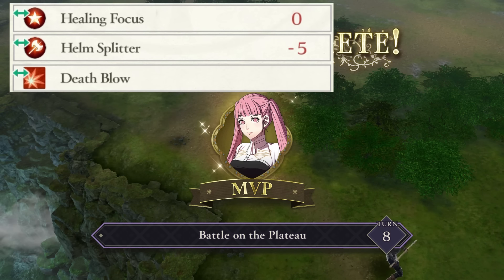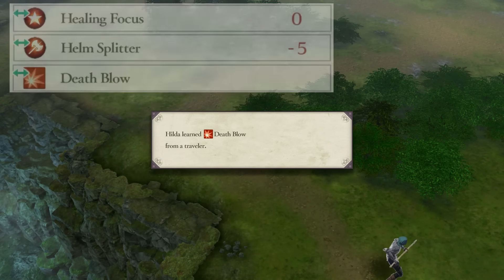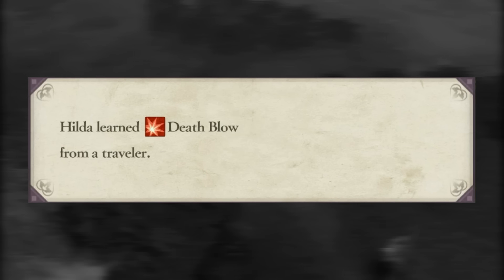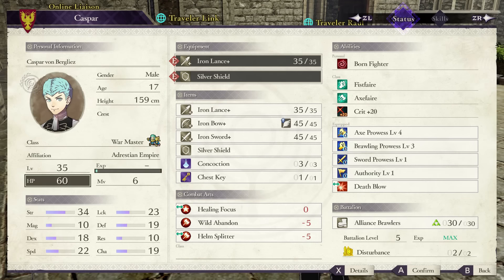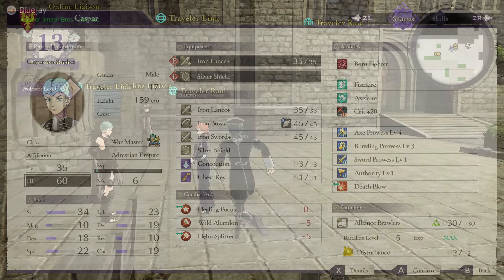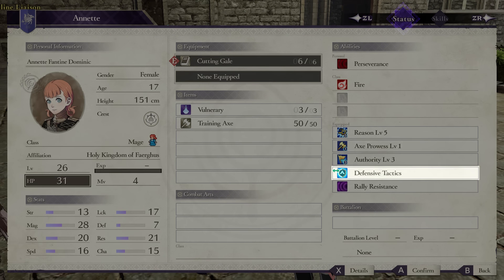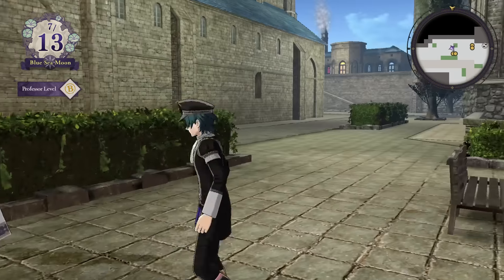But how do adjutants benefit the host unit? Let's first address how adjutants gained from online travelers can teach your host unit abilities and combat arts instantly, even if it's outside of their acquired class promotions. My good friend and fellow Fire Emblem YouTuber LinkKing7 has graced my presence with his frankly weird Caspar build — Authority and sword level 1 prowess. What I'm really interested in is all the abilities with green arrow symbols next to them. If I use this unit as an adjutant and the host unit achieves MVP status of a map — usually achieved by having the most kills at the map's conclusion — the host will acquire one of these skills instantly.